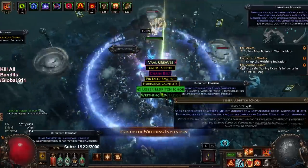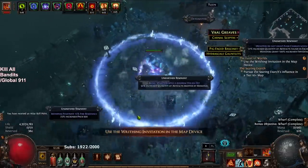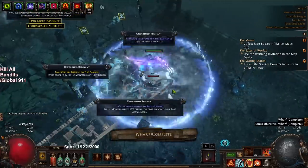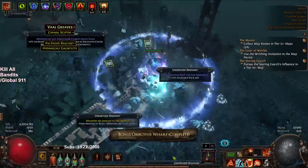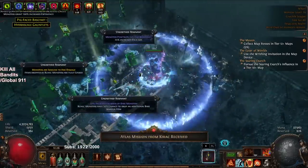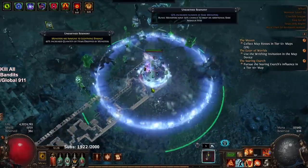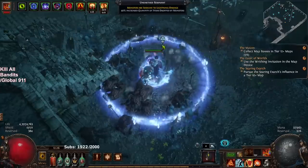So this has been my currency making strategy — nothing crazy, just something pretty simple. Straight up, I start looking for anything that says logbook. If there's no logbook, I'll go with some other ones. Pack size I really like, and extra rare mobs. Do not touch the immunifier or else you will not be able to clear this. We're gonna click for the pack size and grab the rare monsters — these are where the money is.